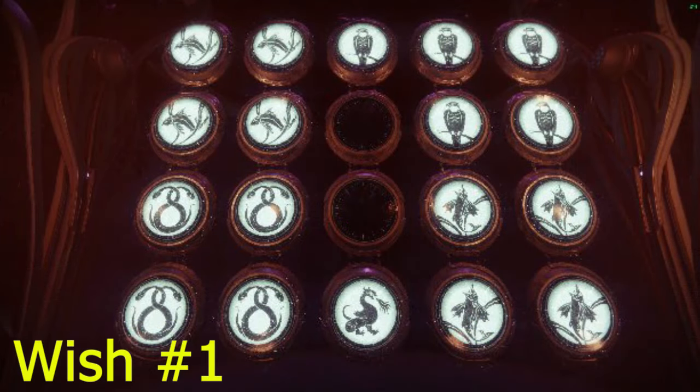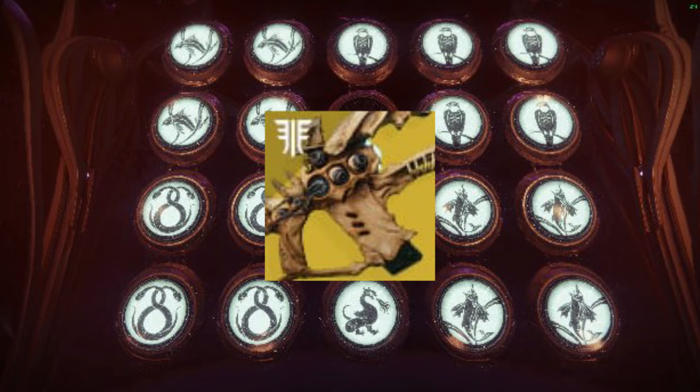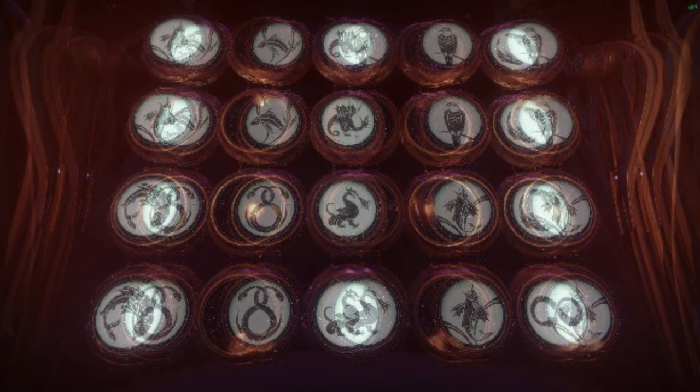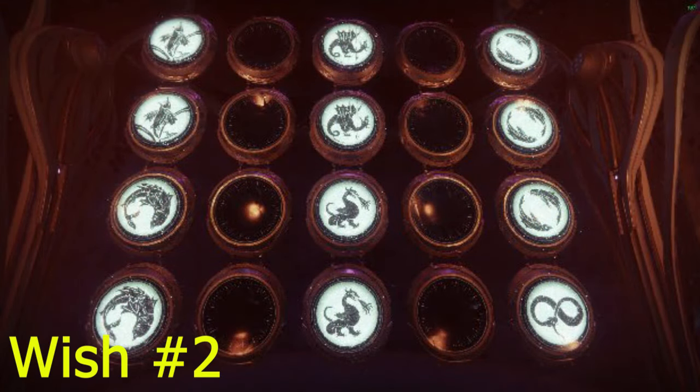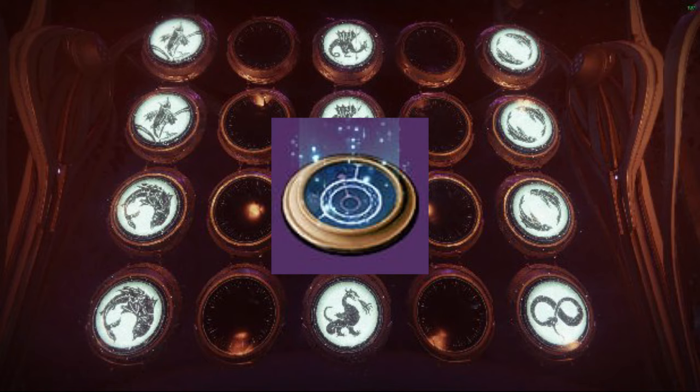Wish number one will grant Guardians a one-time free ethereal key, which unlocks the final chest after Riven, which can drop the 1000 Voices. Wish number two will spawn in the glittering chest, which is found between the Morgeth encounter and the vaults, and you will have to have a glittering key for this.